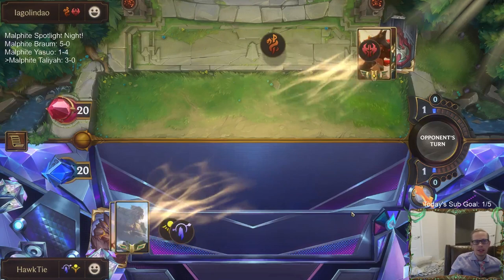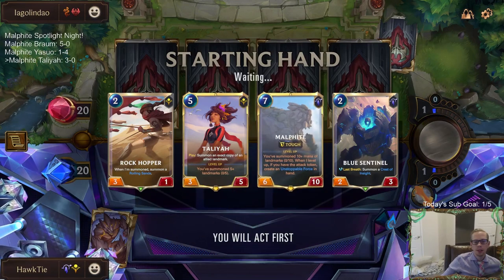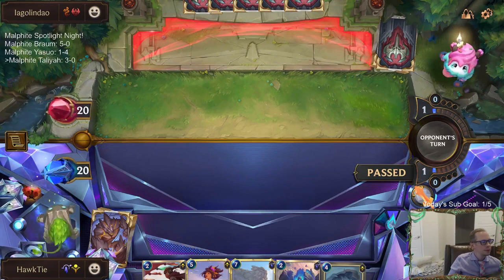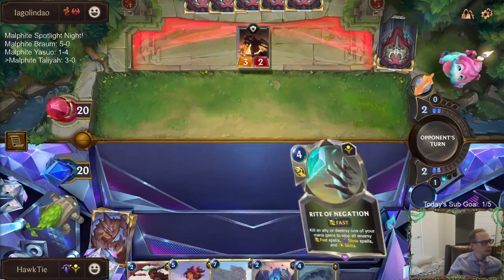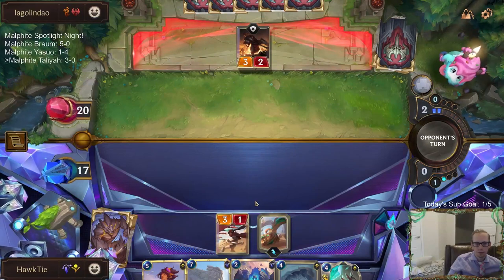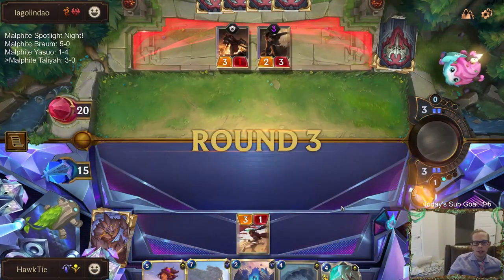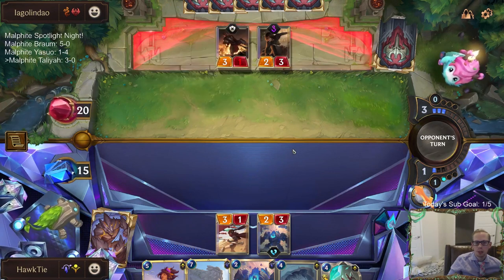Alright, I think this is going to be Malphite's toughest test yet — the most aggressive deck we've played so far. Get some one-cost cards — would be nice. Rearguard pretty good. That was a pretty good buff on that Rearguard turning it into a 3/2 — that's such a big deal. Would have been a good time for a Chip. Chip could kill the Demolitionist by itself.